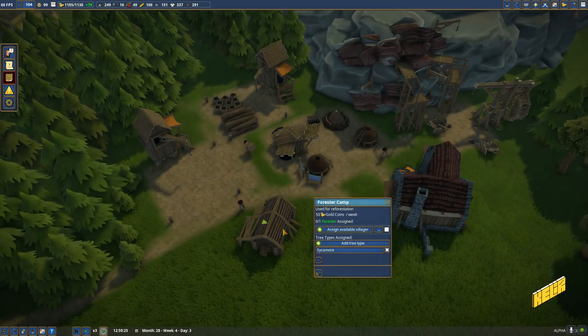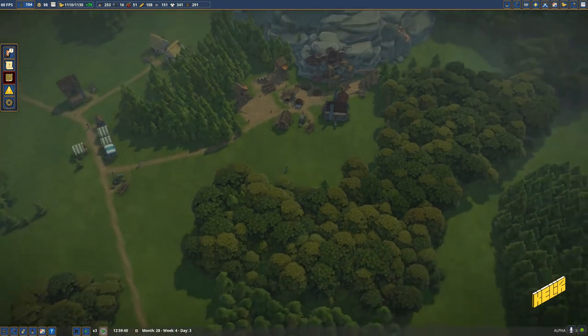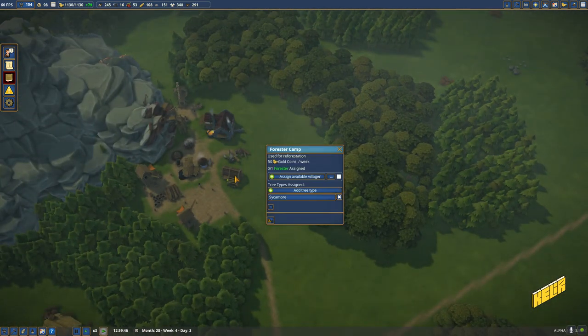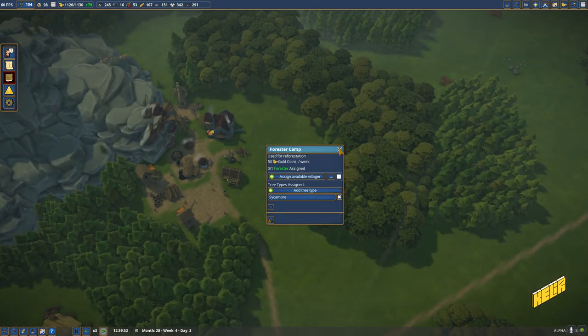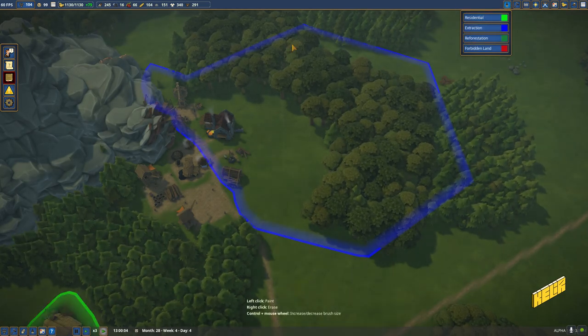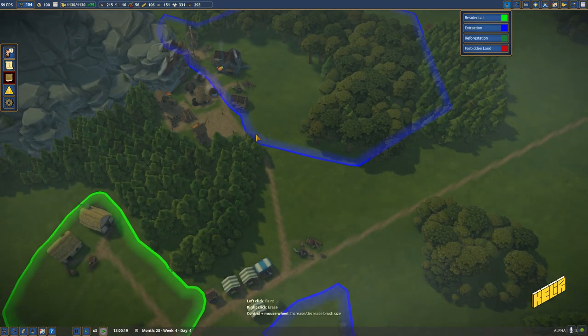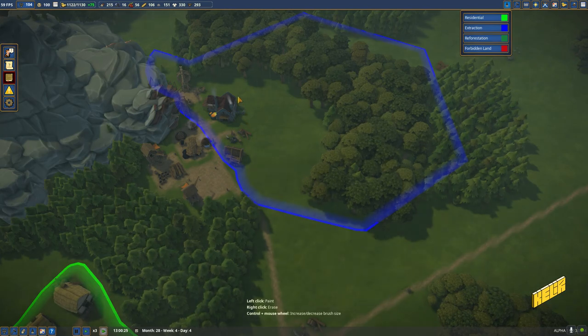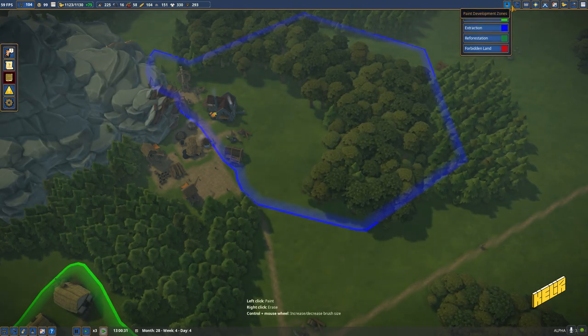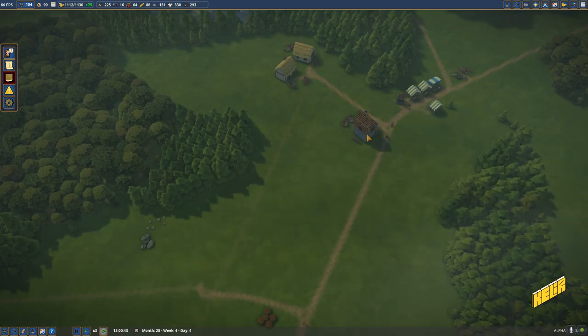We are planting sycamores here in the forestry area. Have we started planting? No, because we haven't assigned any farmers for it. We are trying to get all of this wood out though, so once that is done, I think we can get a little forestry replanting area going on here.